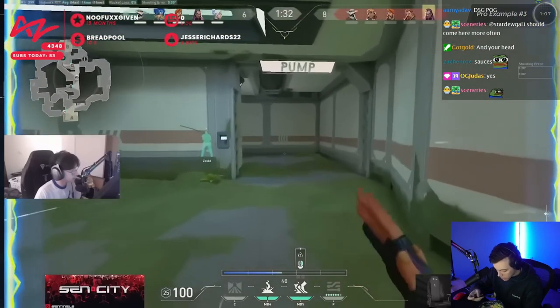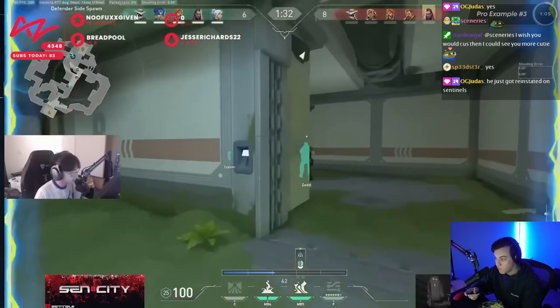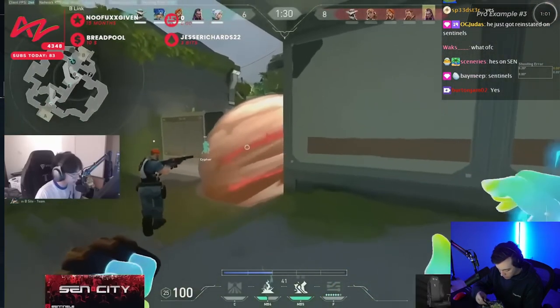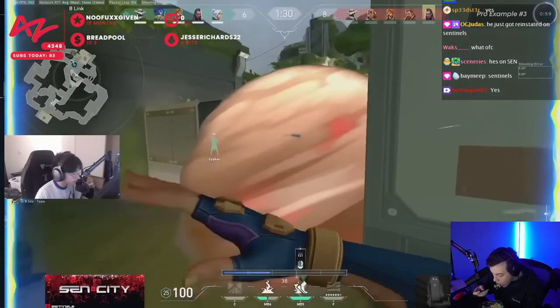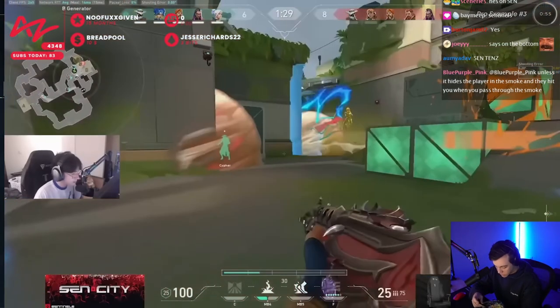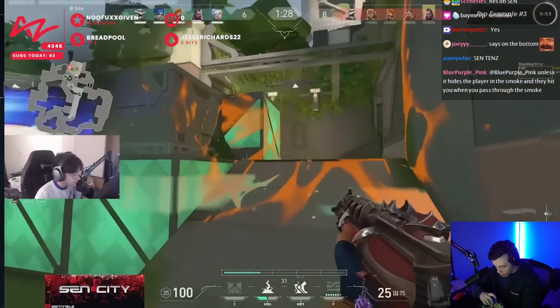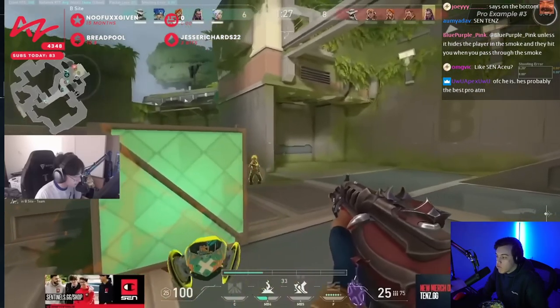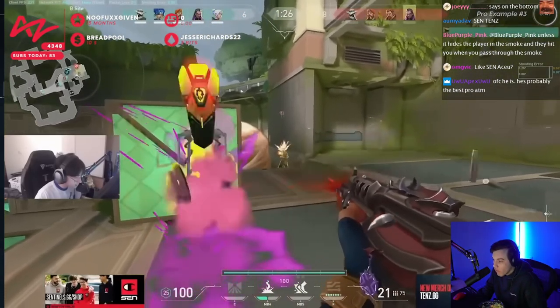At times it may feel like she can be everywhere all at once. Tens arrives early enough to site to be pretty confident that they aren't all out yet, so you'll notice he immediately fires a relay bolt towards the entrance of site and quickly runs out of the smoke to try and hold it. Because of how quick his signals and entry were, Tens is able to make his way onto site and find his first kill of the round onto the enemy Reyna.